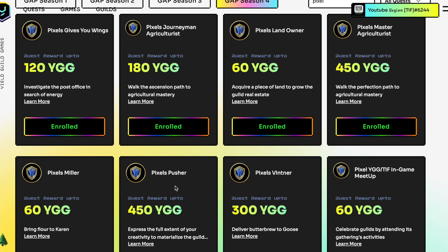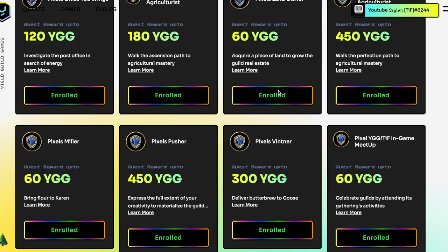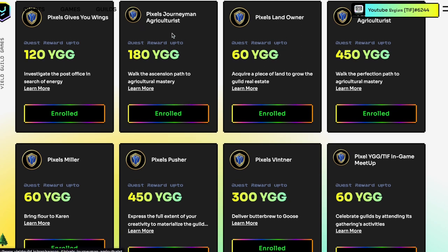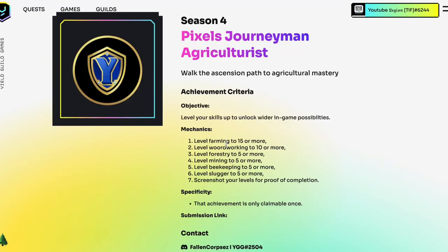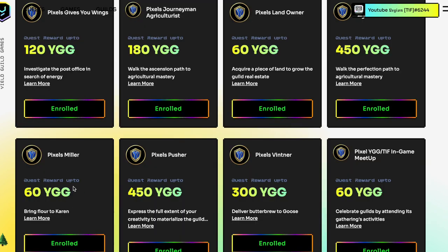Pixels Pusher is for artists — if you can't make a new CG, that quest is not for you. Landowner is for landowners. The first quests you should do are Journeyman Agriculturist and Pixels Miller. The Flower Power quest requires bringing flowers to Cairn. Journeyman requires some small skill levels, so start with it early because leveling takes time, especially if you just started. These are mostly resource-generating skills and industries. Check the Claim 1 speedrun video to get to level 5 farming fast, then make flowers to give to Cairn.